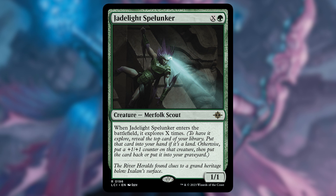Jade Light Spelunker: when this enters the battlefield, it's going to explore X times, and X is the amount that we pay into it. Our deck wants to explore and have a bunch of +1/+1 counters, so this is a great card for it.